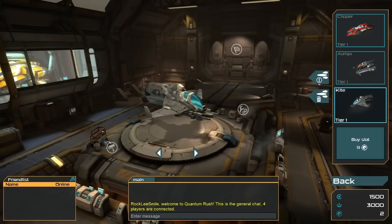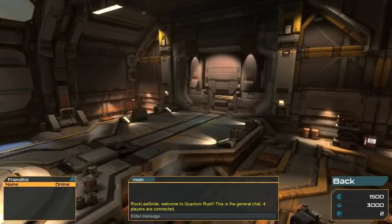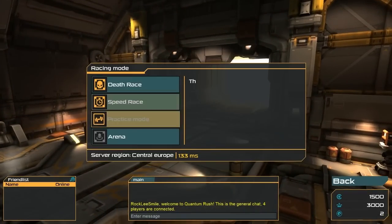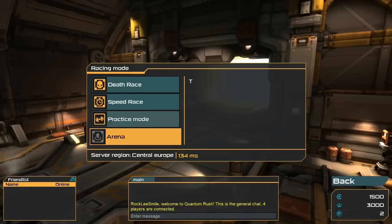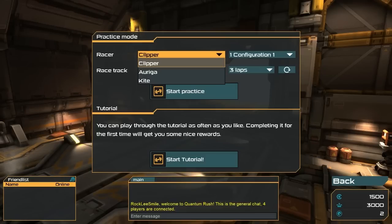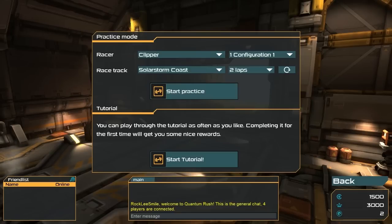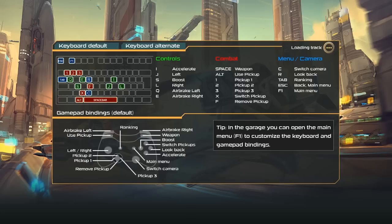There are a couple of ship slots and presumably more ships to unlock later. Right now it doesn't have a ton of tracks, but the ones here look pretty sweet. There's death race, speed race, practice mode, and arena — I haven't unlocked arena mode yet. My three ship options are the Clipper, Aruga, and Kite. I'm picking the Clipper since that's the one I've customized, and heading to Solar Storm Coast. Let's start practice — the controls are not as complicated as the keyboard layout would make them look.